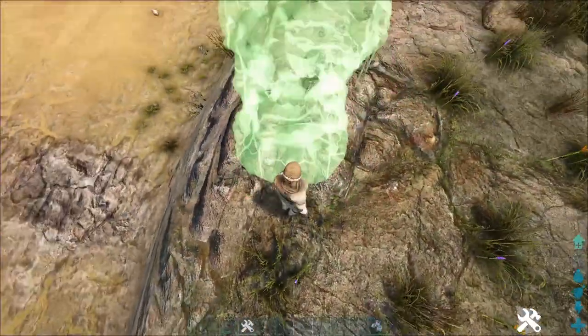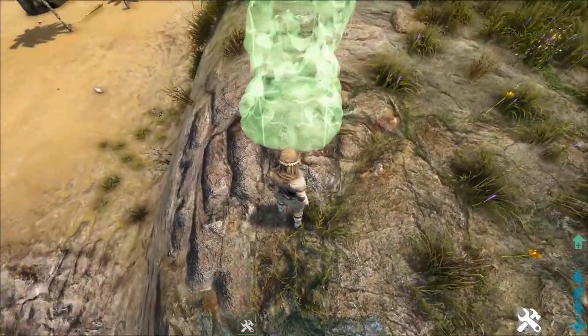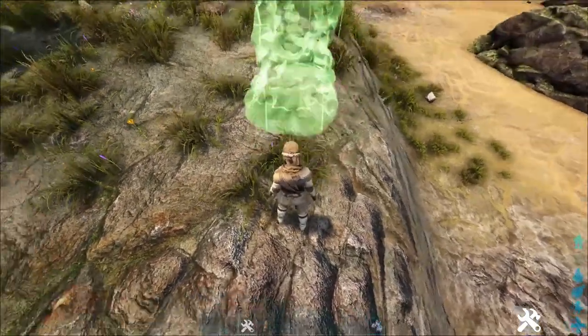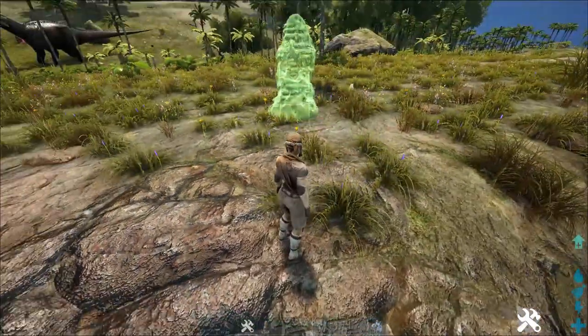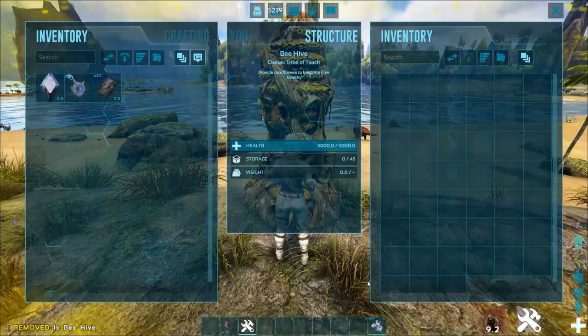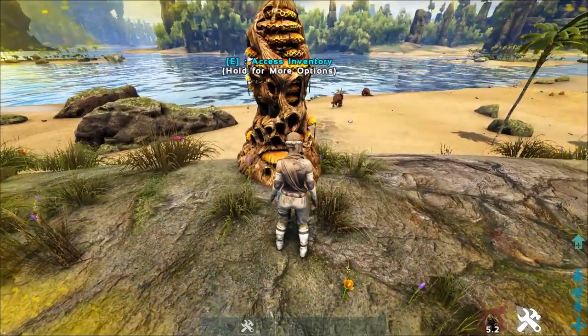Place it very carefully, because on maps like Aberration you can't pick it back up. Sometimes there's also a glitch where you can't pick it up, and it's a pain to tame these things. You cannot cryopod them — there are a whole bunch of special rules. Be careful once you place it down and make sure you want to keep it in that area. Usually put it where a greenhouse is.